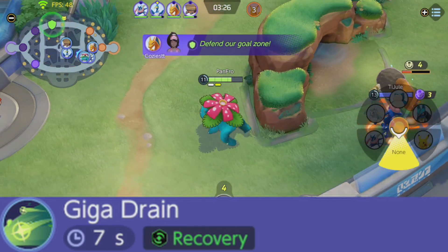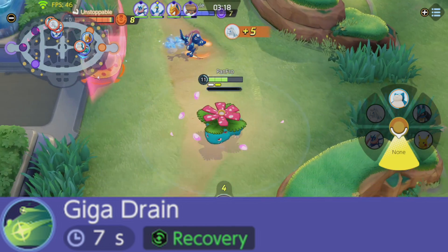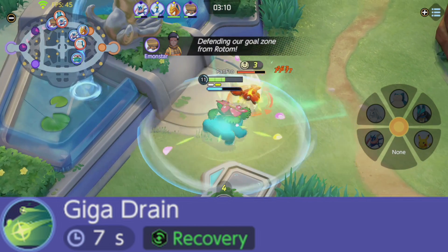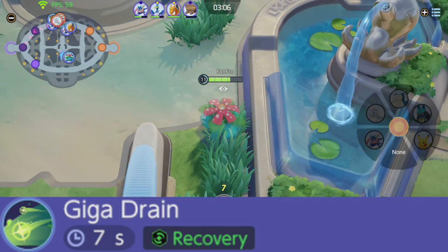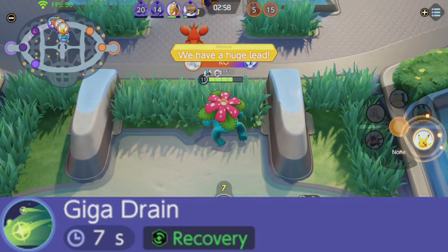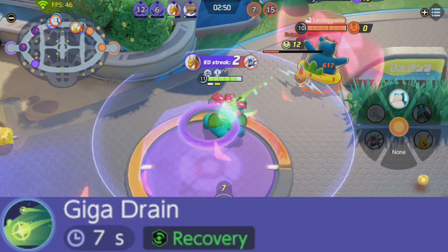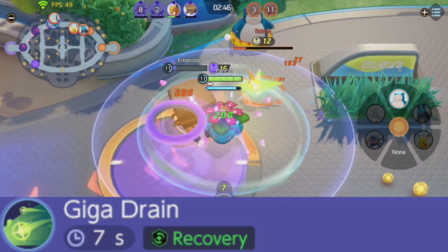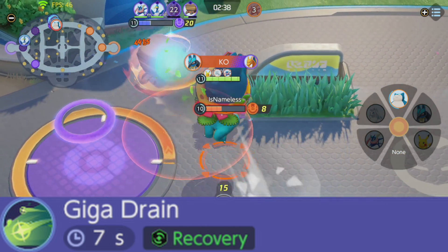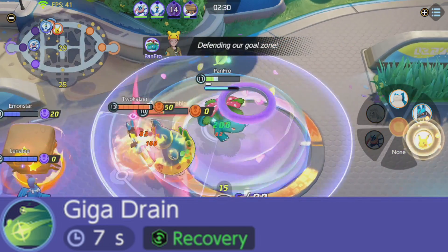Those ticks of poison damage could be what saves you the game, so I always recommend Sludge Bomb — it is just a phenomenal move. The other option, Giga Drain, is a 7-second recovery move that drains HP from opposing Pokemon, dealing damage and restoring the user's HP, and reduces damage received for a short time. I really don't like this move because you don't do enough damage, you don't recover enough HP to justify it over Sludge Bomb, and the damage reduction isn't noticeable. The core issue is that Giga Drain requires getting fairly close to enemies, which is the exact opposite of Venusaur's playstyle — and it won't showcase your incredible special attack stat.